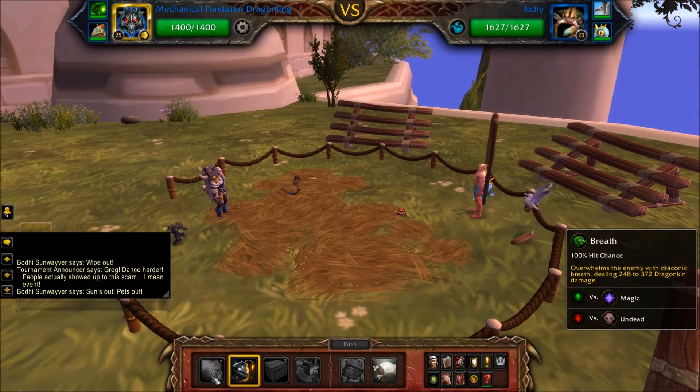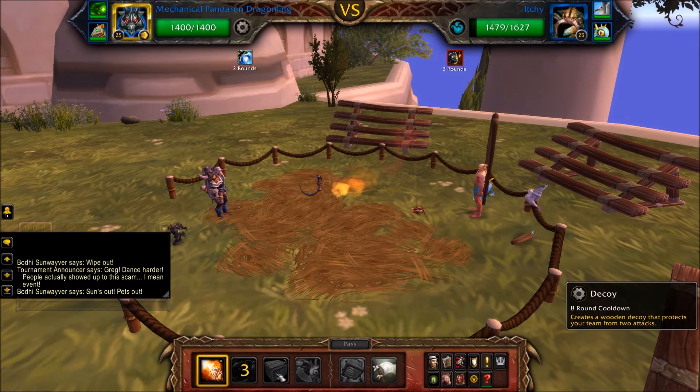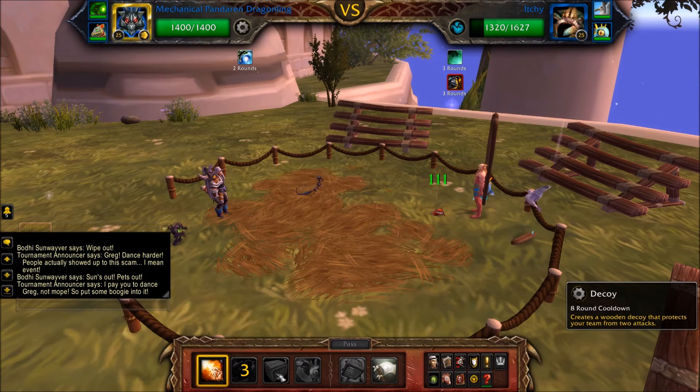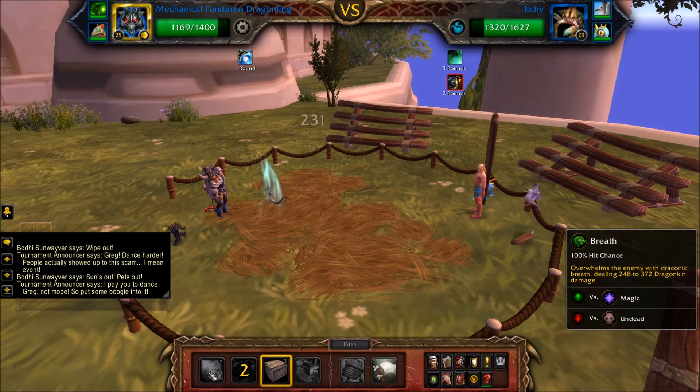Start with your Dragonling and cast Bombing Run, then Breath. When Whirlpool has one round remaining, cast Decoy.